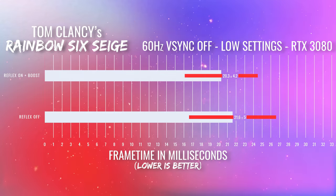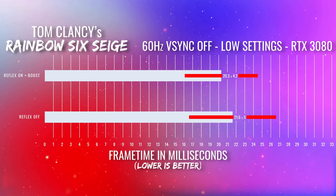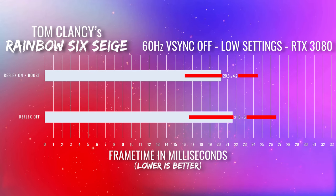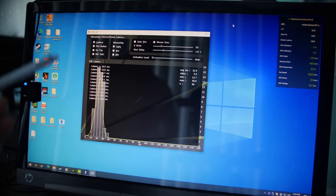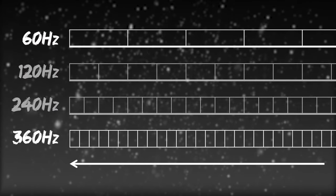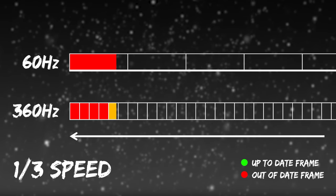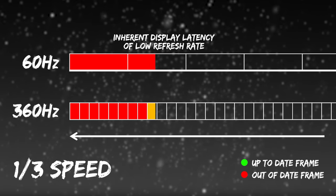At 60 Hz, looking at absolute values, we had a 1.3 millisecond reduction on average, and the minimum was 0.3 milliseconds lower. I'd attribute this mainly to render latency being reduced on 60 Hz, just like it is on the 360 Hz setup. That's the biggest difference when it comes to the minimums.